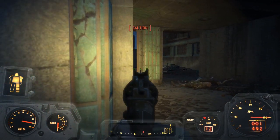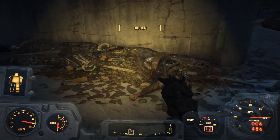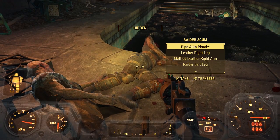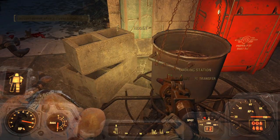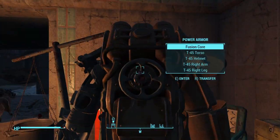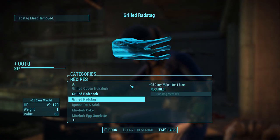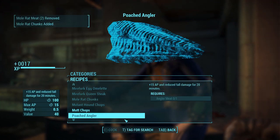I think I got them all — they were killing ghouls around here. Stimpak, stimpak. Can't do this while I'm in power armor, I guess. Piper's just chilling. Anything I can make? I can make some rad roach, rad stag, mole rat, and mutt chops.